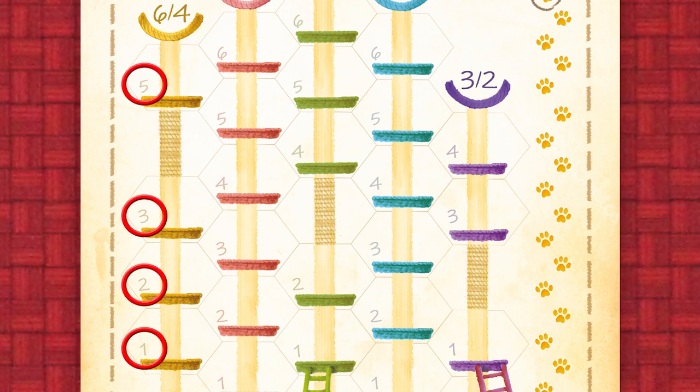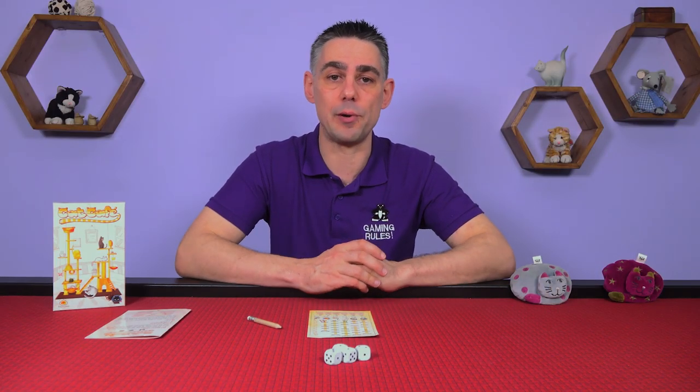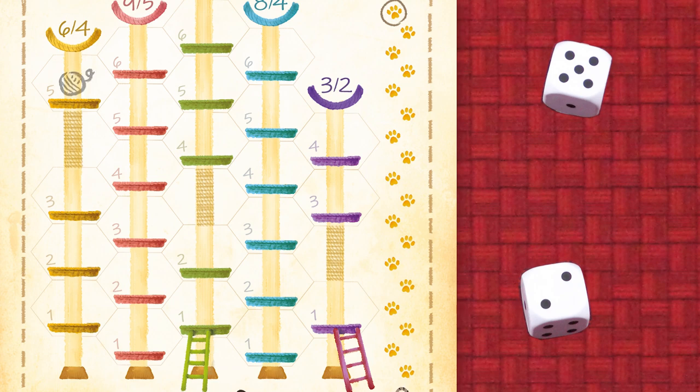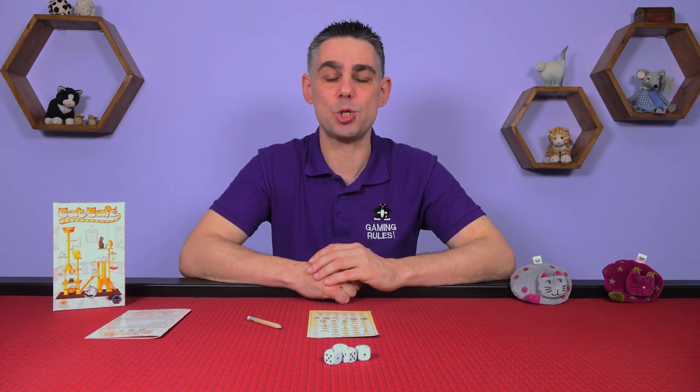The level is shown in the corner of each hex on your sheet. It's much more fun to draw the items, but if you're not very good at drawing, you can choose instead to draw a single letter that corresponds to the item itself. For example, you took a die with value 2 and the central die has value 5. You could either draw a ball of yarn on level 5, or you could draw a cushion on level 2. Each item does something different, and I'll explain these in a later chapter.